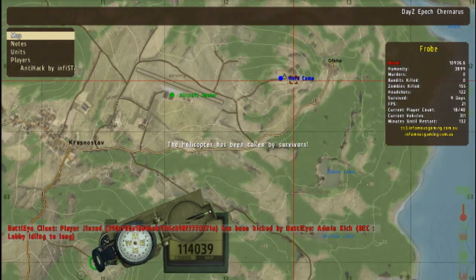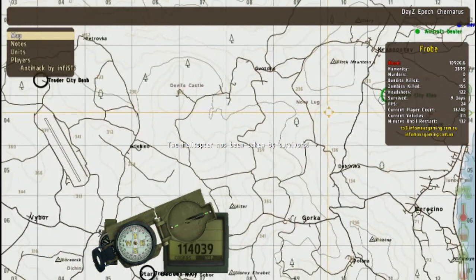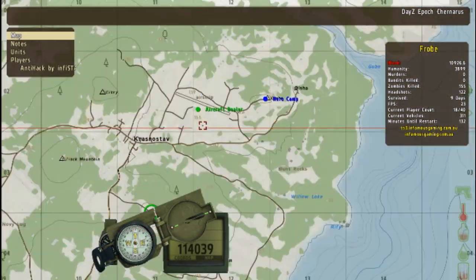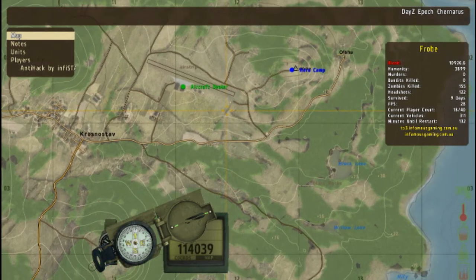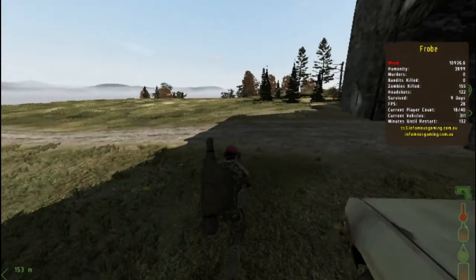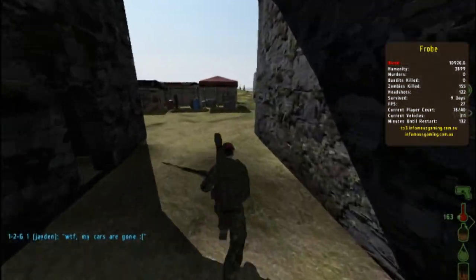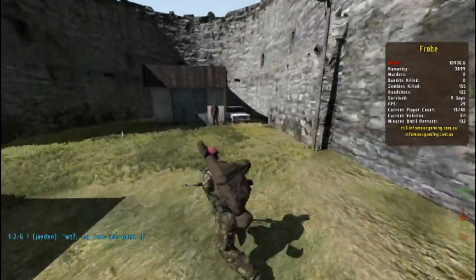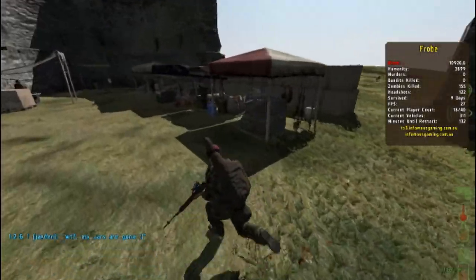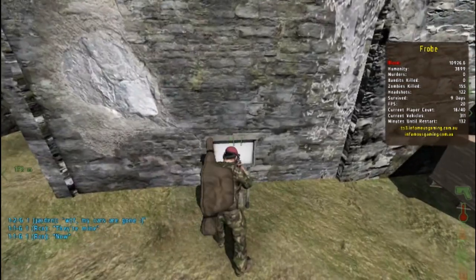Just over there is the hero camp where you can buy armoured vehicles, ghillie suits, camouflage and everything. Same with the bandit camp I think, but there's a bit more advantages at the hero camp. You can buy a ghillie suit although they do cost like 4 ounce gold or something on some servers. I'm not sure about this server, but there's always a chance to find out if there isn't too many people down there.